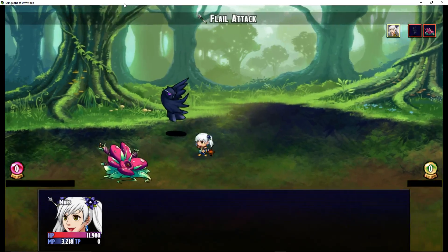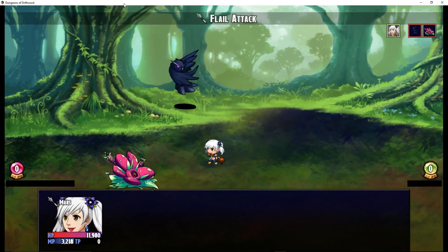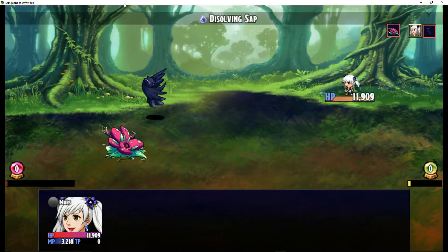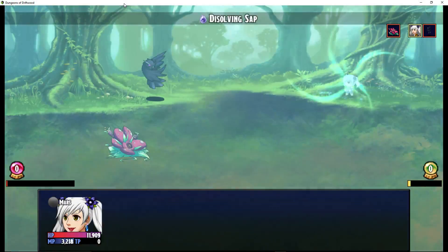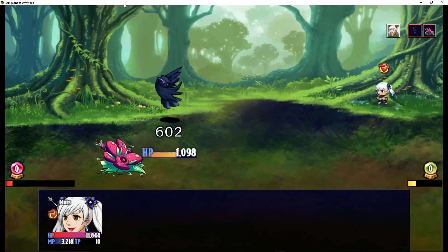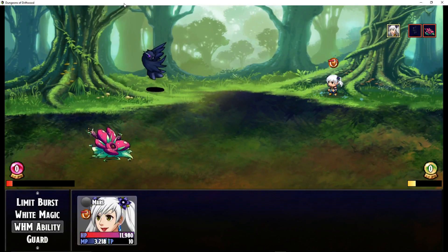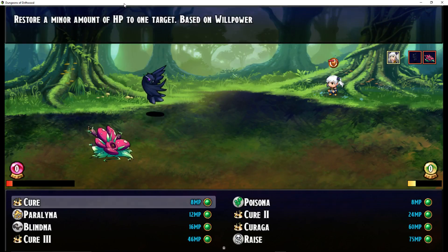She basically has a bunch of healing magic. She can use flails and stabs. She's not very good with melee attacks — she misses quite often. But her strength is going to lie in her abilities. She's got two different types: abilities and magic. So let's take a look at her magic.